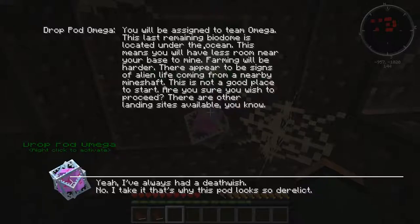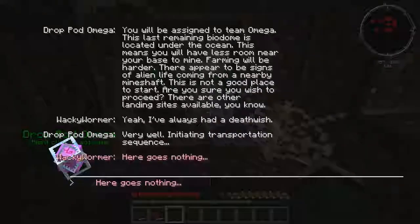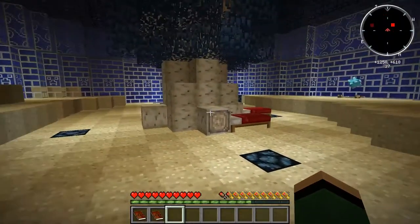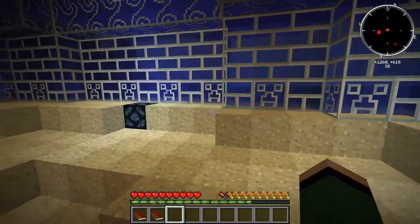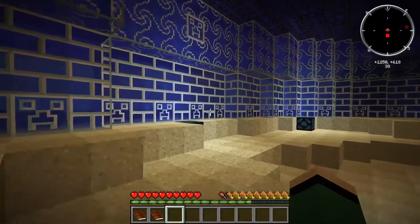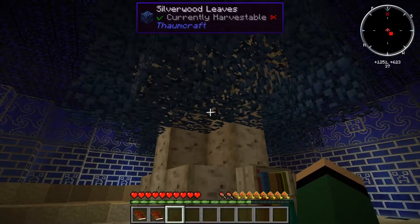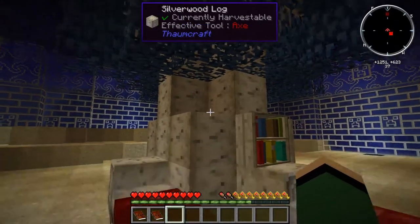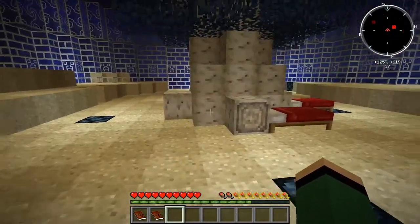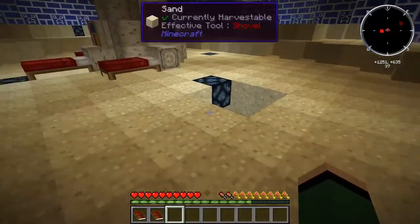We're going to right-click on this guy here. It's going to tell us we're probably making a very bad choice — we're going to be under the water, there's going to be a lot less room, farming is going to be tough, and we're going to be on top of a mine shaft. Not a good idea, but let's go for it. We end up down here in this little glass dome. We've graciously been given a silverwood tree from Thaumcraft with a pure node inside it — that's going to fight off any taint trying to come into this area. But stray very far from this area and there will be taint everywhere.